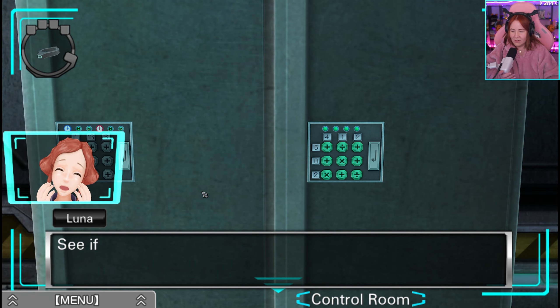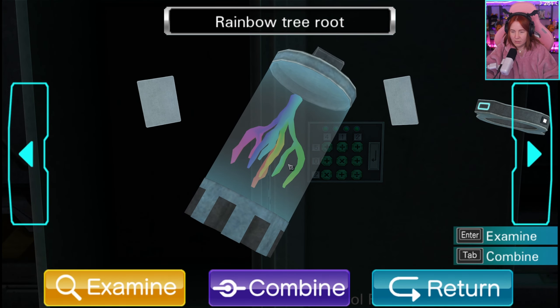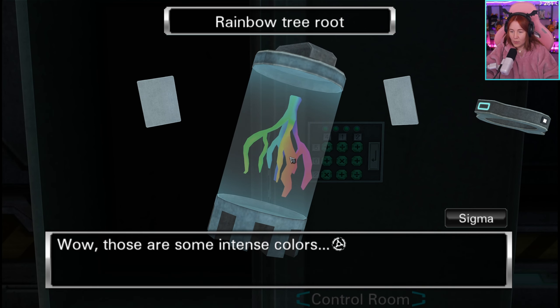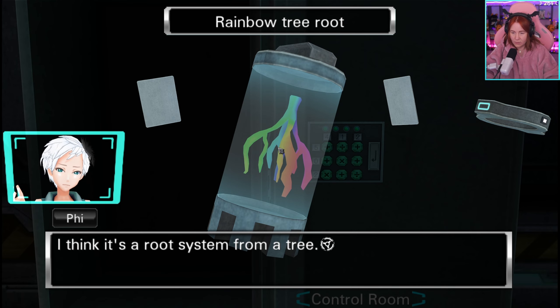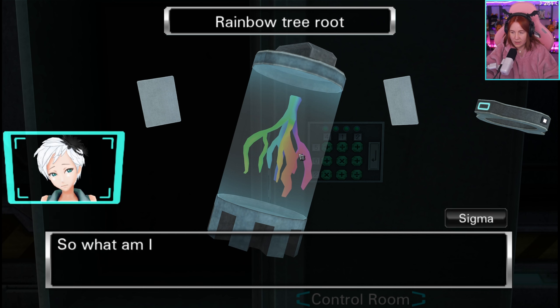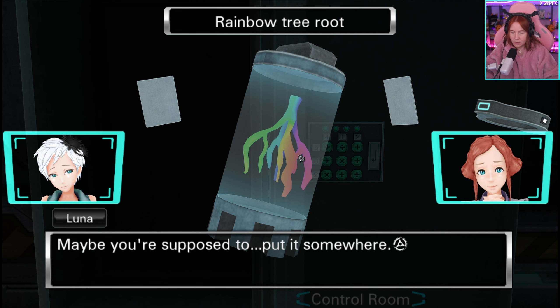You did it — it unlocked. See if you can open it. Wow, those are some intense colors. What is that thing? I think it's a root system from a tree. No tree has rainbow roots — they probably painted it. It's pretty ugly. So what am I supposed to do with it? Maybe you're supposed to put it somewhere — on that machine perhaps.